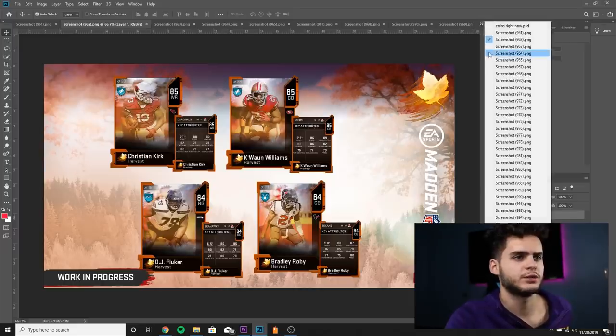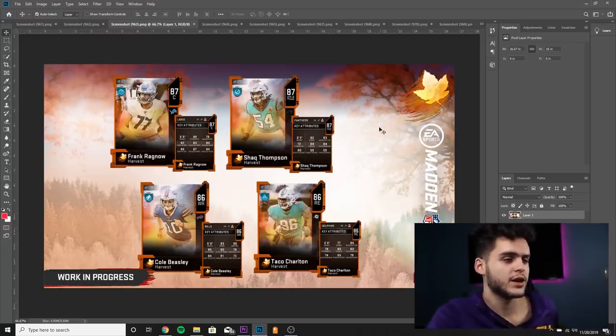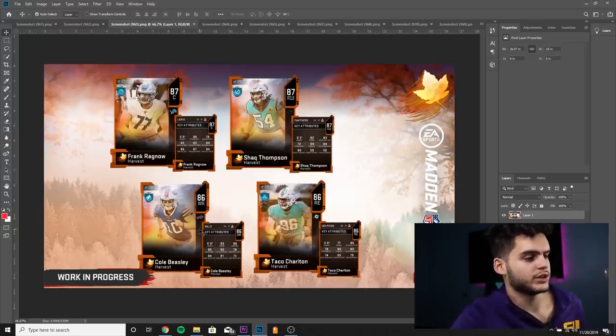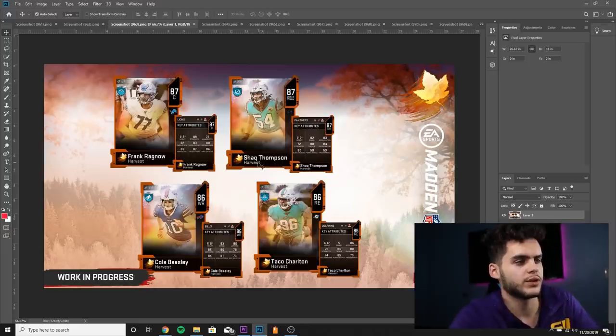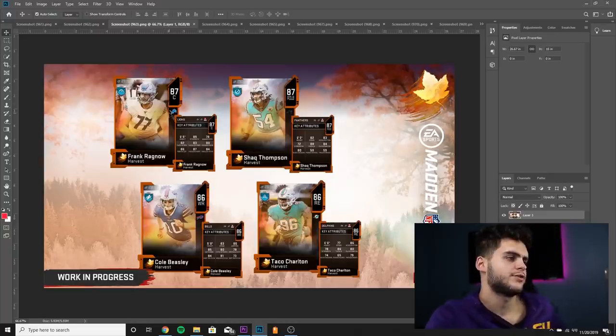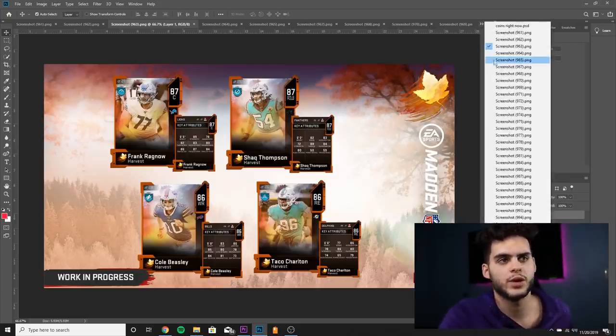Decent budget card there. Next we got 86 Taco Charlton — 77 speed, 86 acceleration, 78 strength, 86 tackle, 80 play recognition — not great rushing, not great block shedding. Then wide receiver Cole Beasley for the Buffalo Bills — 83 speed, decent route running, decent catching, but too slow for this card level. Shaq Thompson — 82 speed, 83 acceleration, 72 strength, 88 tackle, 84 play recognition — decent block shed, but unless he has a really good zone, this card is not great.